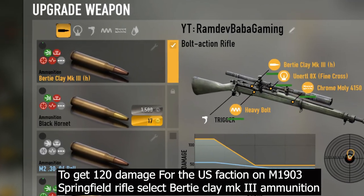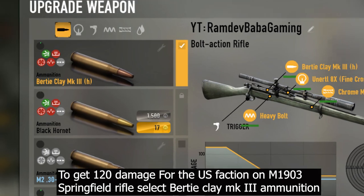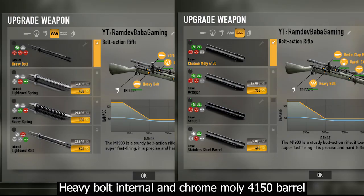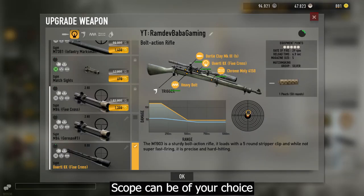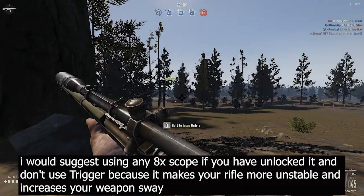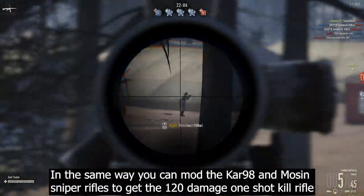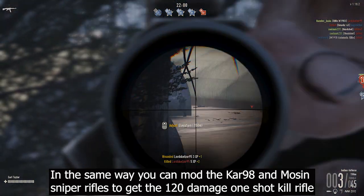To get 120 damage for the US faction on the M1903 Springfield, select Bertie Claymark 3 ammunition, heavy bolt internal, and Chrome Oli 41-50 barrel. I would suggest using any 8x scope if you have unlocked it, and don't use a trigger mod because it makes your rifle more unstable and increases weapon sway. In the same way you can mod the K98 and Mosin sniper rifles to get a 120-damage one-shot kill build.